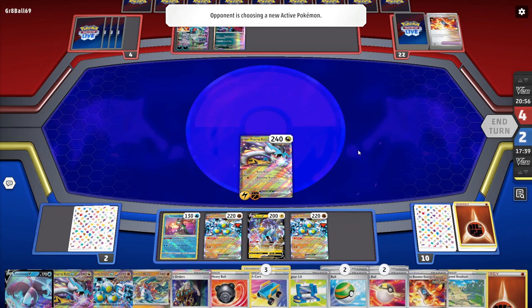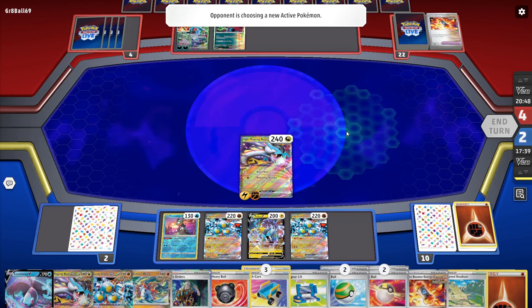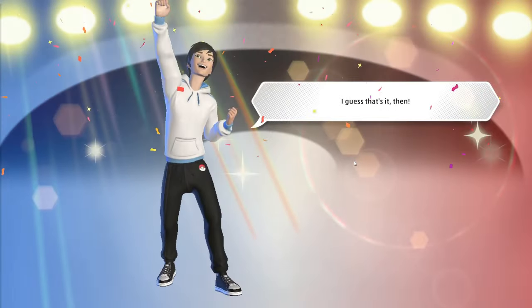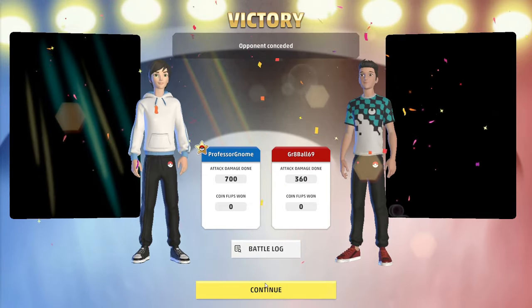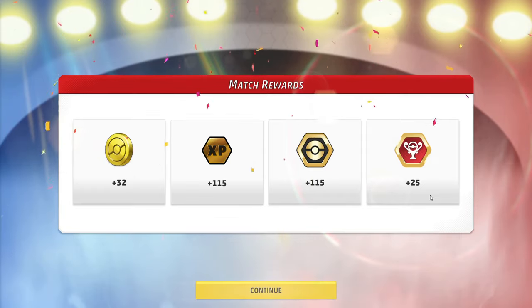We're in a position now where if they bring in their Roaring Moon EX and go for Frenzied Gouging, we can just place down a new Raging Bolt and go for game. And if they don't, it's also fine — we'd have game anyway just using Boss's Orders. So yeah, that's going to be game one. Pretty easy game.